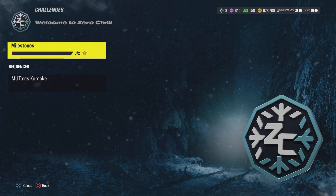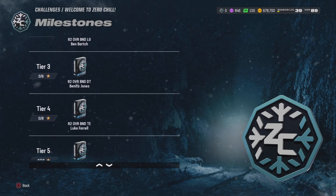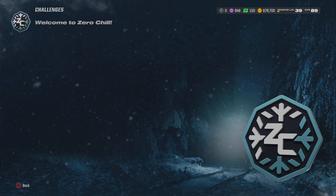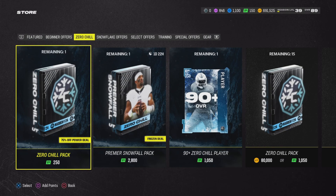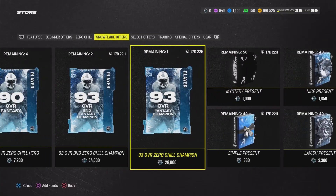I'm gonna grind that one for sure. I'll grind these and open up all my presents tomorrow. Look at this — EA being EA: 82 overall BND halfback, all 82s, then 86 BND, and a simple mystery present at the end. I got some grinding to do, guys. Let's go ahead and do two of the Christmas packs and then I'll go do my sets. Don't forget to grind the game — you can get a bunch of free stuff. I'll probably go after the presents and the 93 BND.